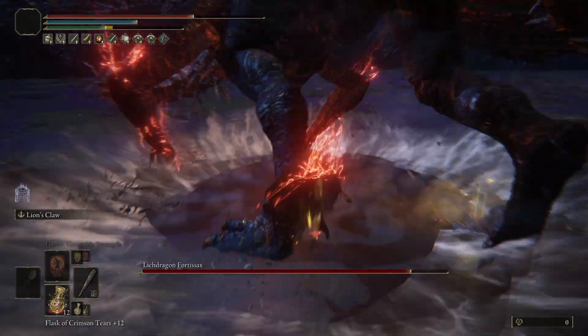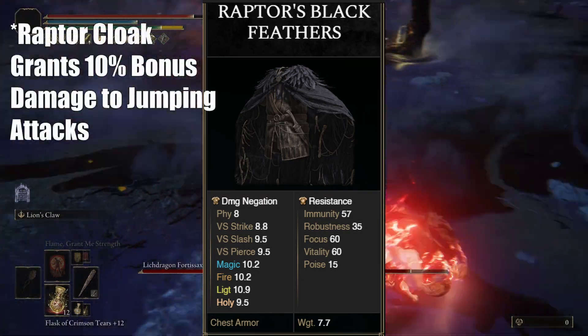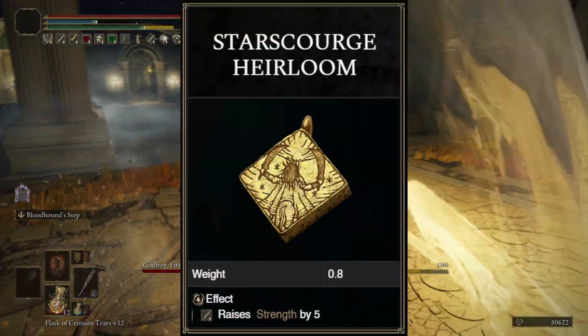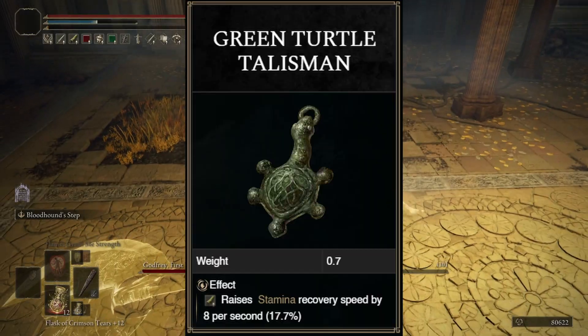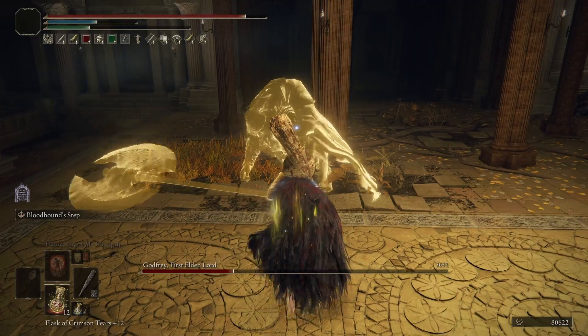Our primary damage talisman is going to be the Claw Talisman — jump attacks are busted, that's all I gotta say. Pair the Claw Talisman with the Raptor Cloak to make the number get really high. Our next talisman is going to be the Starscourge Talisman. This is a strength build, so we just use the extra strength from this talisman. The final core talisman is the Turtle Talisman — the limiting factor on this build is stamina, and the Turtle Talisman makes sure that the green bar never goes empty.